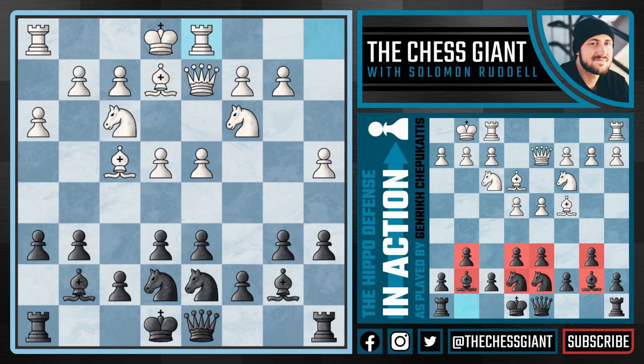Now I know some of you are probably wondering — for very good reason — how on earth can this setup be aggressive? White seems to have the more aggressive setup: a pawn on e4, d4, a queen on d2, and a rook on d1 ready on the d-file. But now with our bishops on g7 and b7, putting pressure on e4 and d4, we're going to break this game open.